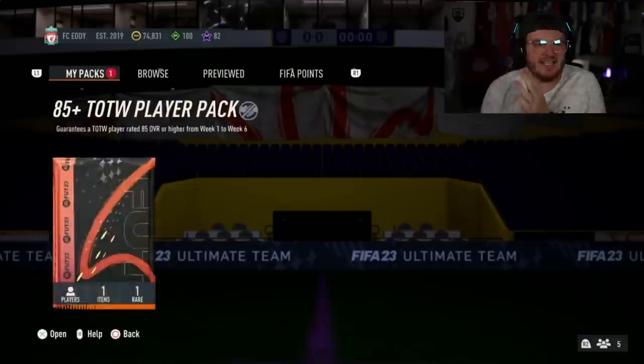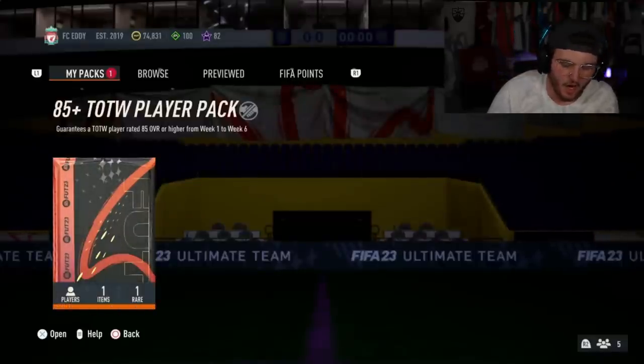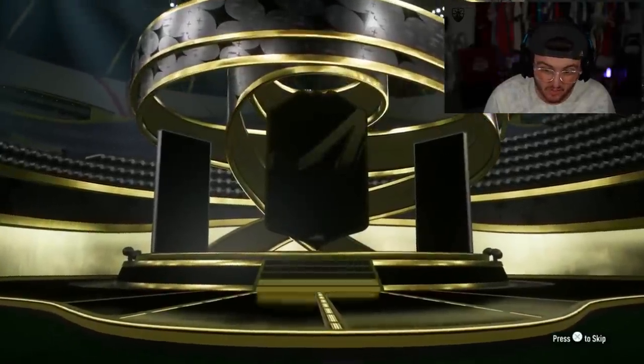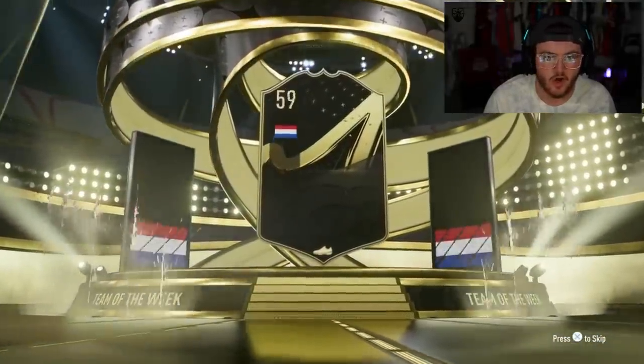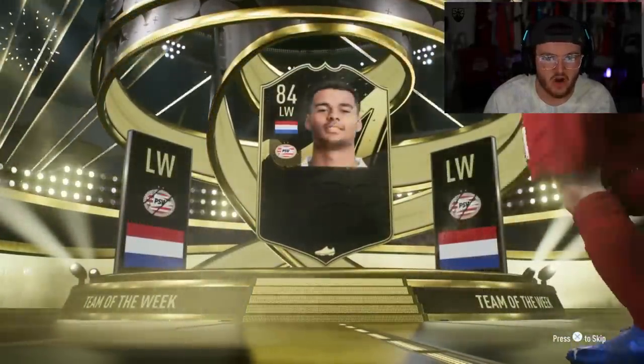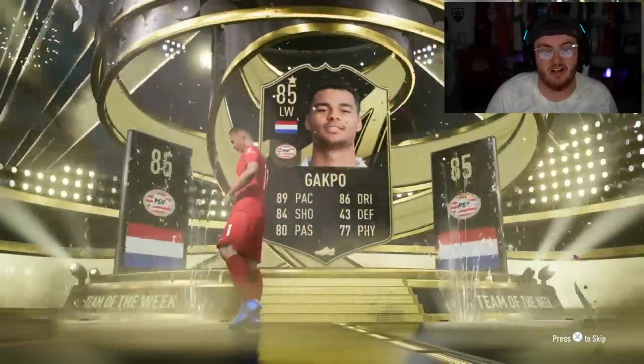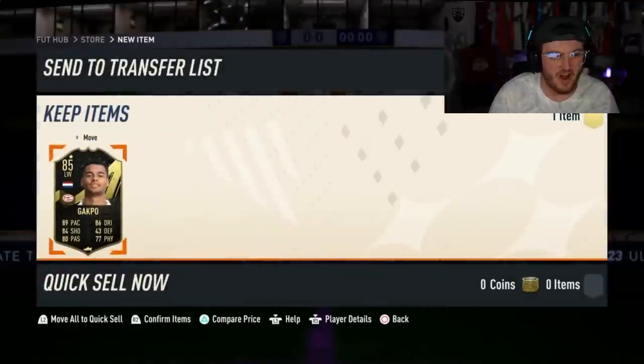We have got Eddie's 85-plus Team of the Week pack next. Hopefully Eddie can get something good. I think he's a Liverpool fan, so Salah would be really, really nice. There is Mo Salah. Who is it going to be? Dutch, left wing... it's Cody Gakpo. Not ideal because he might be a United player in two months' time in January. It's not a bad card, it's just not what you want, really.